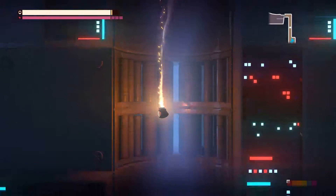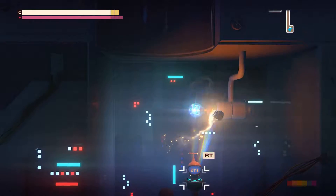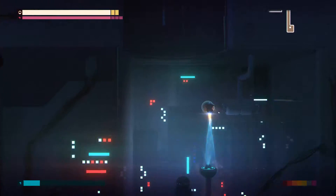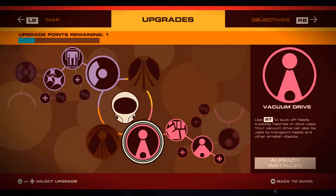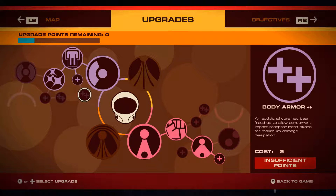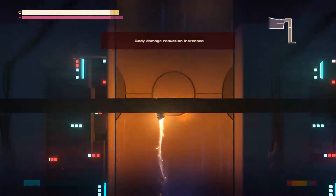I'll just go this way and see what this lands me. Collect some more energy. It's very tempting right now to go ahead and take another body armor, and then next two points take another body armor. I think that's definitely going to be worth it.